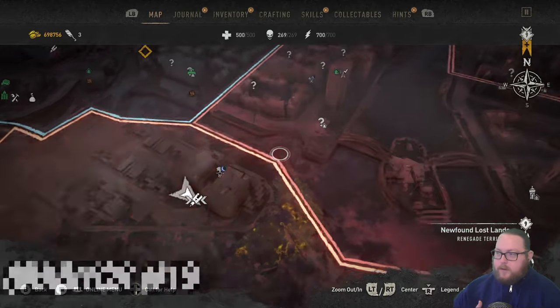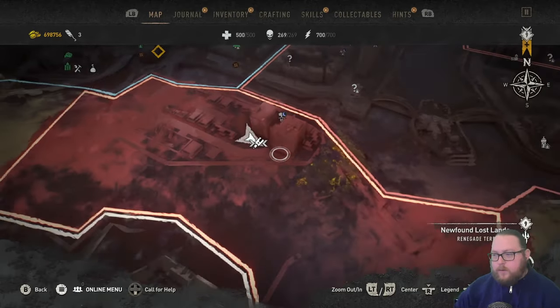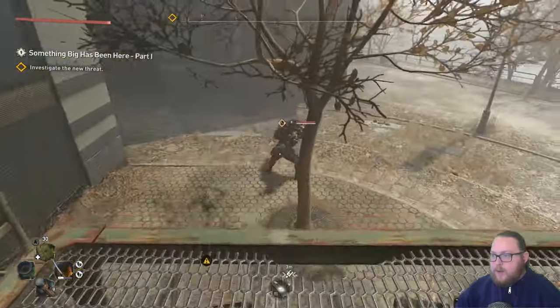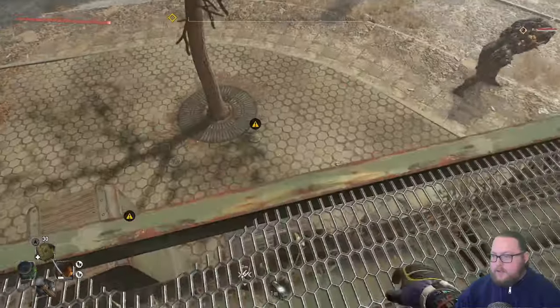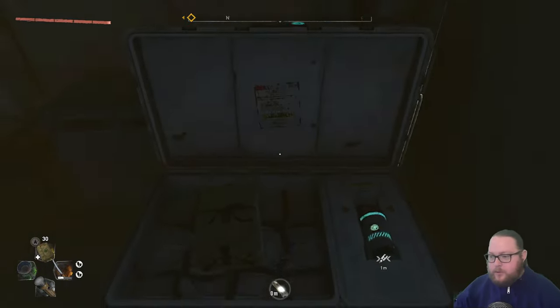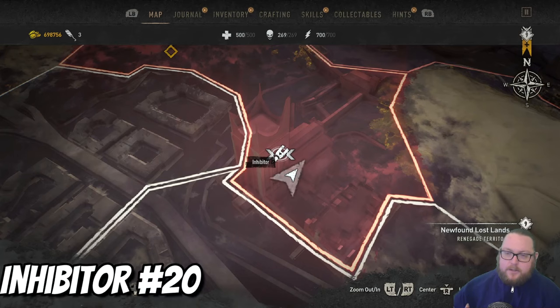The next inhibitor is going to be in the Newfound Lost Lands. If you just grabbed the one on top of the South Loop radio tower, you can paraglide your way right over here — it's right next to the Jerry anomaly and it'll be on the ground inside this green container. Outside you have a goon and a demolisher, and there are some mines on the ground too. Once you've taken care of those, just go inside and the chest is literally right at the door. Grab it for another single inhibitor.